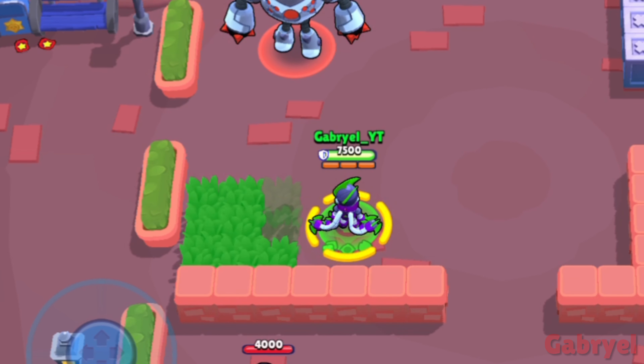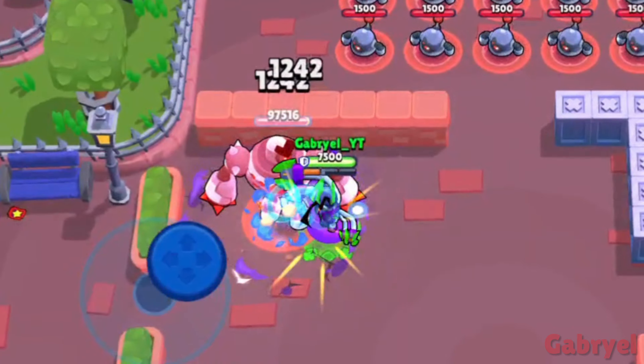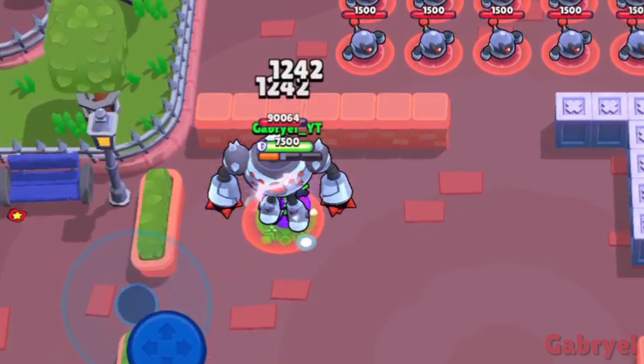Edgar. By activating the Hyper Charge before hitting the ground after using his super, Edgar can use his Hyper Charge a bit longer.